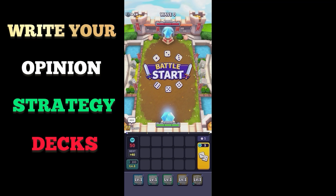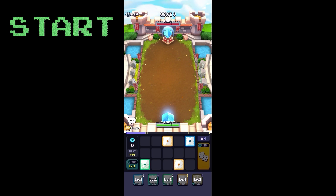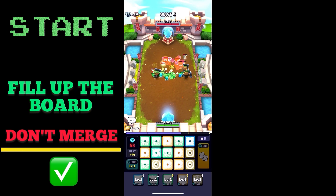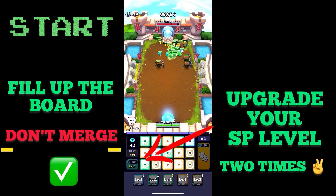Let us just enjoy the game together. I always start the game like this: first of all I fill up my board and do not merge anything until my board is full. Before I start merging, I try normally to upgrade my SP level two times to get more SP for each wave.